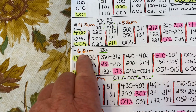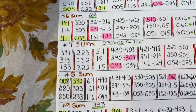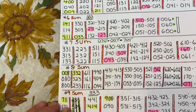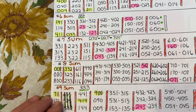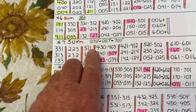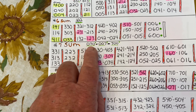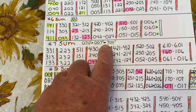The next one is going to be on the number 6 sum — it's going to be 222. That's a very simple fix. And on the number 7 sum, missing was 070, 007, and 700.